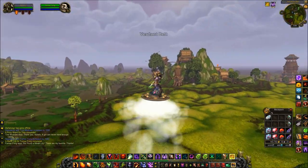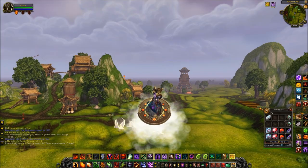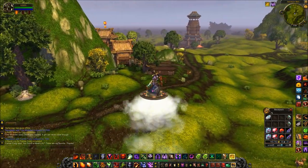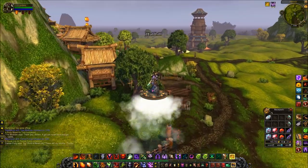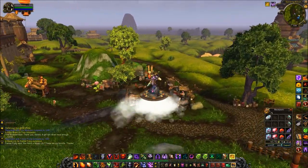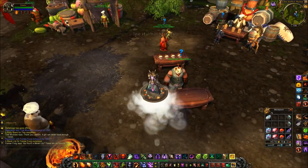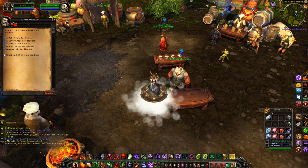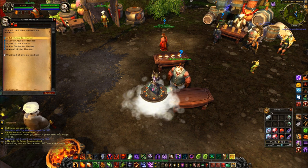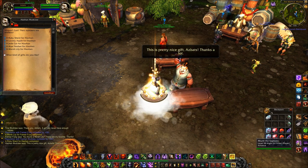Since everyone else I need to speak to is based in or around Half Hill Market, let's head there — which means flying over our little farm. First things first, here is Howhan Mudclaw. He was meant to be standing next to the building where Tina was, but he's here today. He likes Ruby Shards, so let's hand him one.